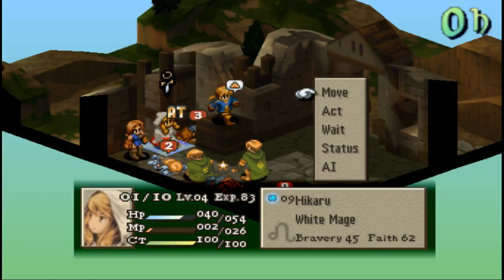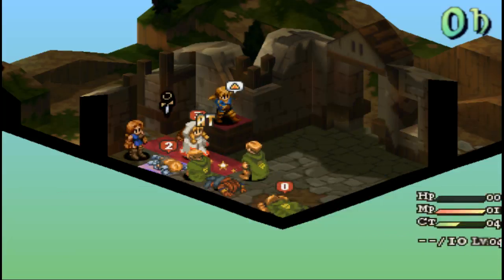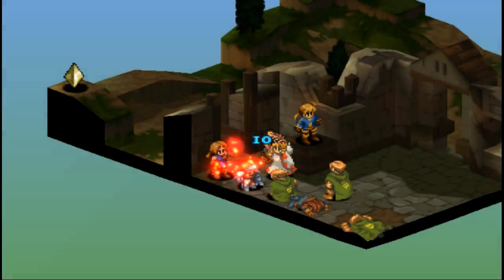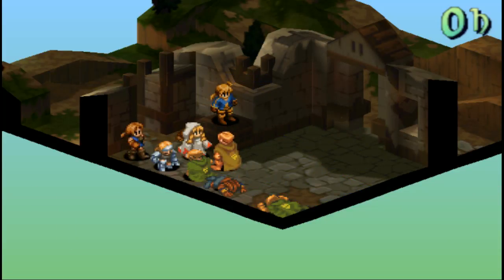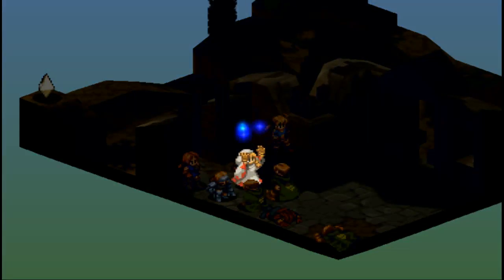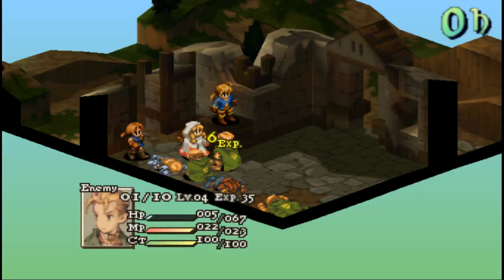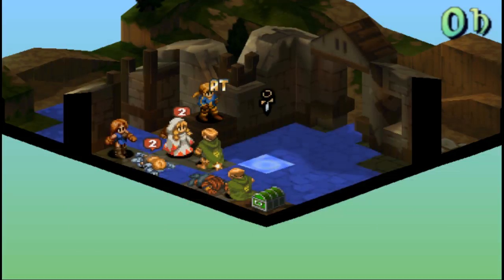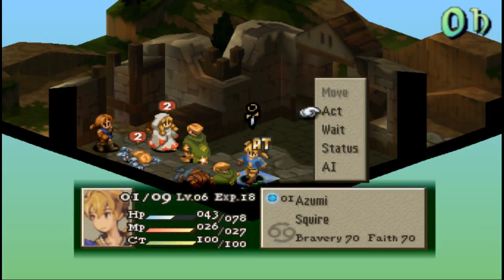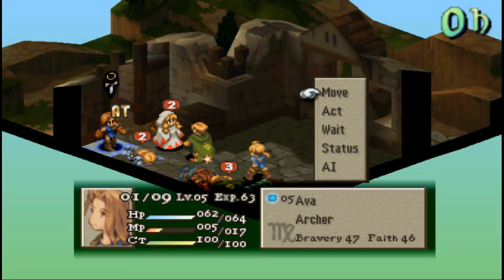Time to start getting serious here. Move up here, use another Phoenix Down — wake her back up. Go ahead, hit her — that did absolutely zero damage because it healed the same amount that you hit. Go ahead and take her out again, I do not care, because you're going to die next turn. Right now — bye bye. One less knight to worry about.